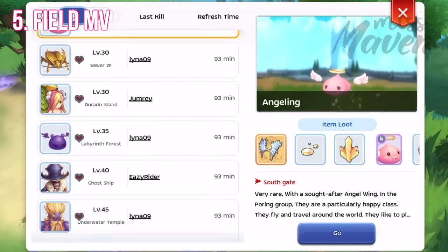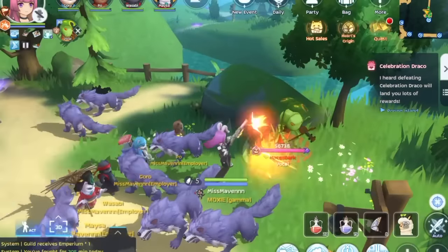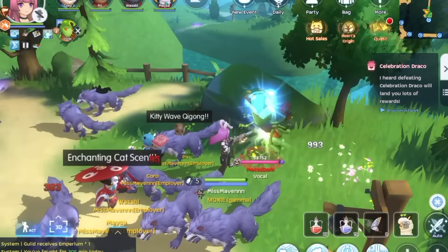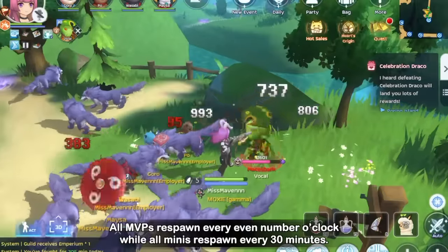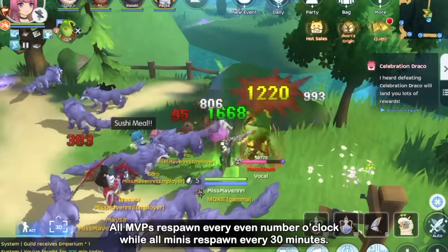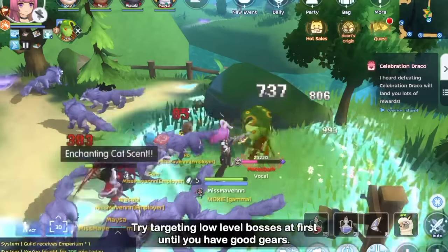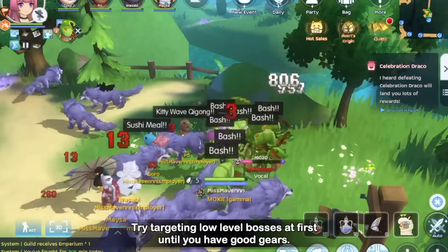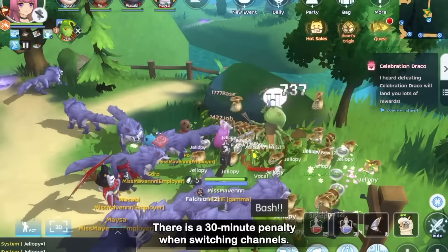Once your combat time is used up, you may spend time hunting boss monsters in the field to get rare materials, cards, equipment, and blueprints. All MVPs respawn every even number o'clock server time while all minis respawn every 30 minutes. Just try targeting low level bosses at first until you have good gears. Just take note of the 30-minute penalty when switching channels.